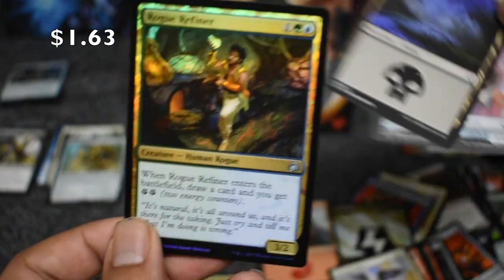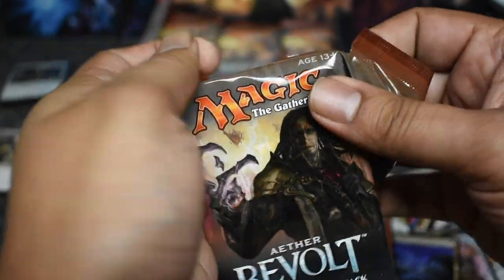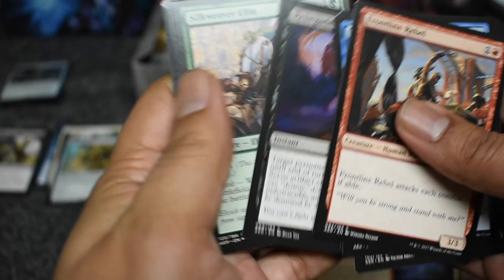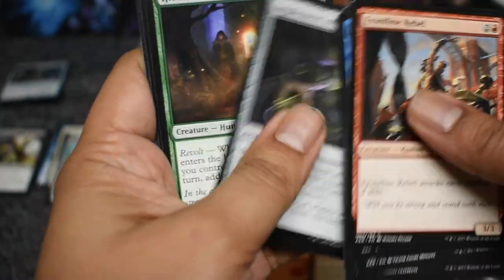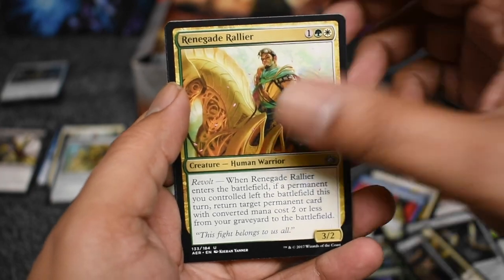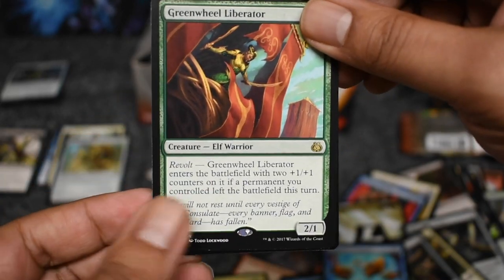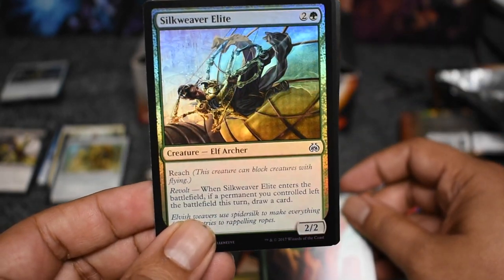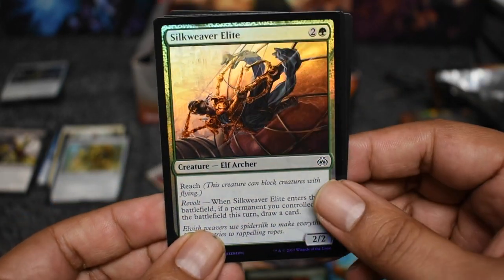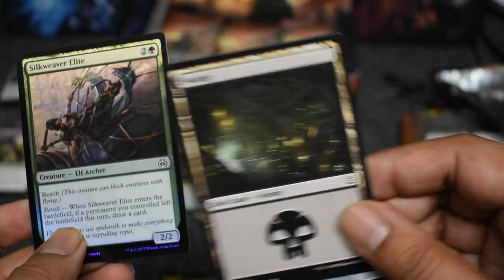You guys seen the price on the foil Fatal Push? Almost $30 — that's pre-sale price, but if you pull one of those in your pack you're way better off. Another Renegade. Green Wheel Liberator, another foil. Silk Weaver Elite — look at that artwork, it's so awesome. Forty cent land — gotta be happy with forty cent lands.